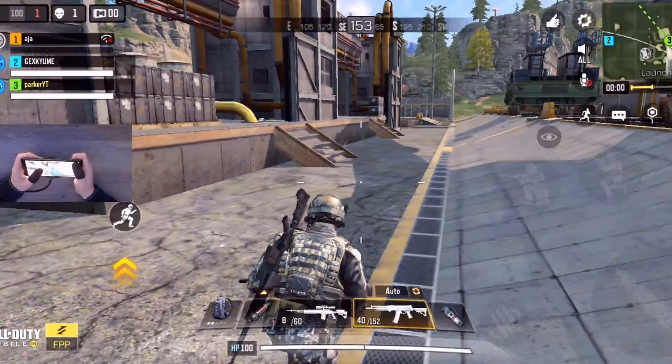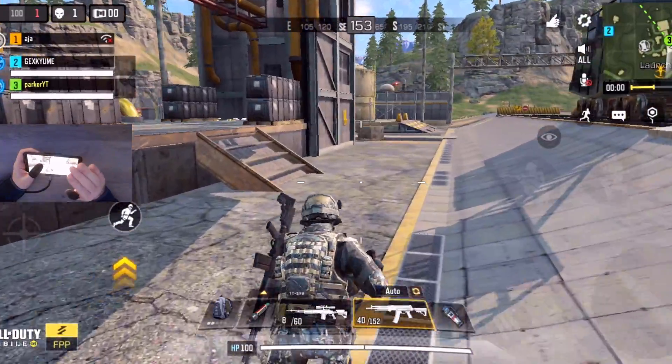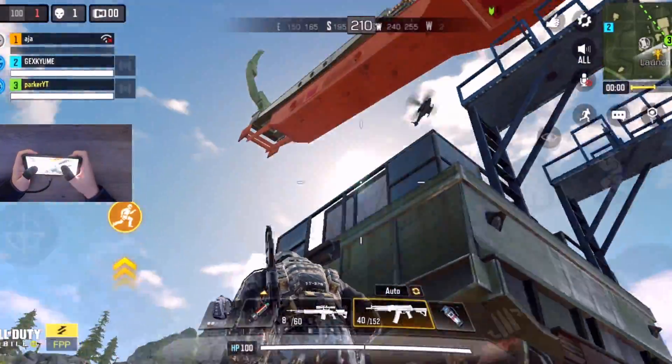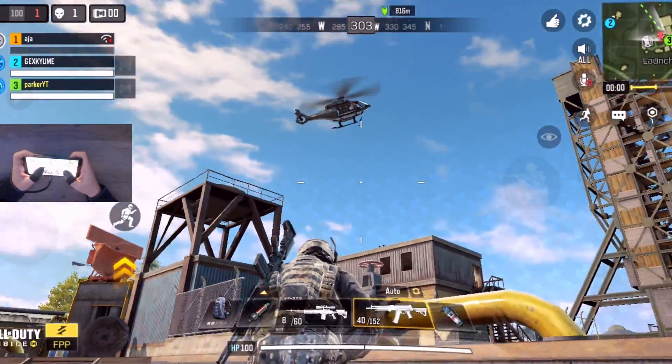This is really weird — no one dropped that launch. I feel like what has to be done is that I have to go and find a motorbike. Enemy, enemy chopper coming in hot. He's landing all the way up top here.